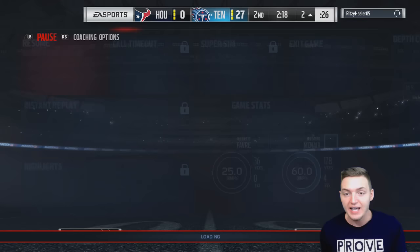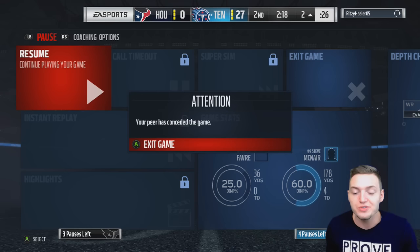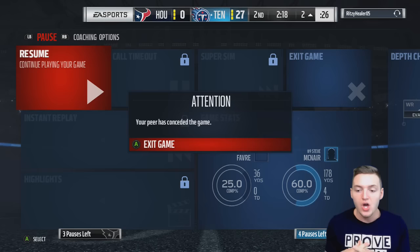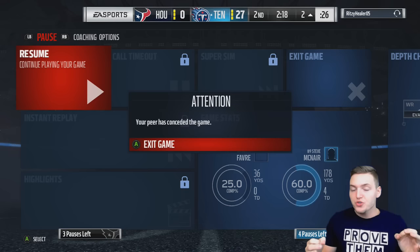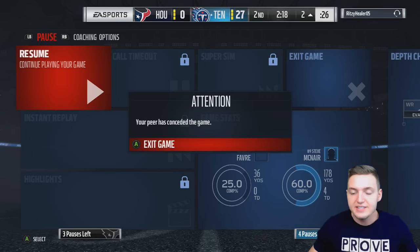That's four touchdown passes for Steve McNair — eight upgrades — and that might finally cause the rage quit with two minutes remaining in the second quarter. This was a very good team we played against and we get the win 27-0. For upgrades: eight for four TD passes, plus one for 178 total yards makes nine, one for the win makes ten, and one for the rage quit makes eleven upgrades total.